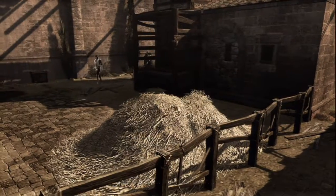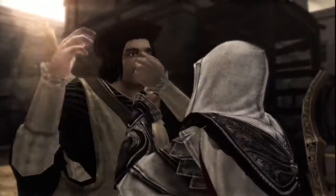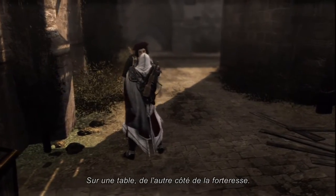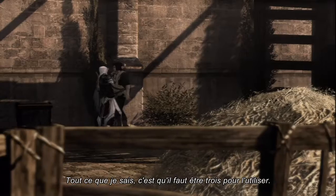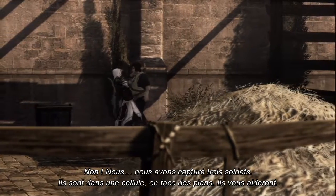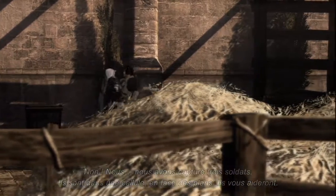There's the engineer. It's time for Ezio to use his persuasive skills. 'Where are the plans for the weapon?' 'On the table, at the opposite end of the fortress.' 'And the device itself?' 'I am not sure, but you need three people to work it.' 'Come with me then.' 'No. We captured three soldiers — they are in a cell across from the plans. They will help you.' 'Bene.'